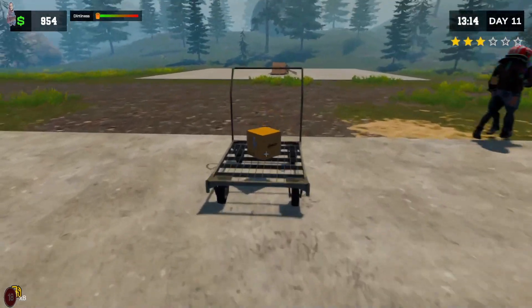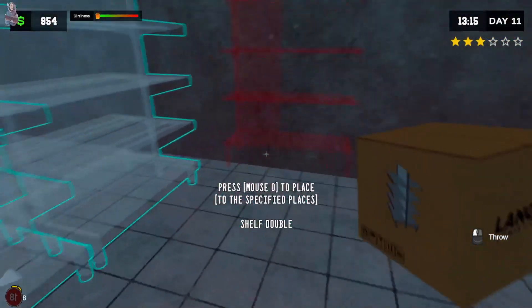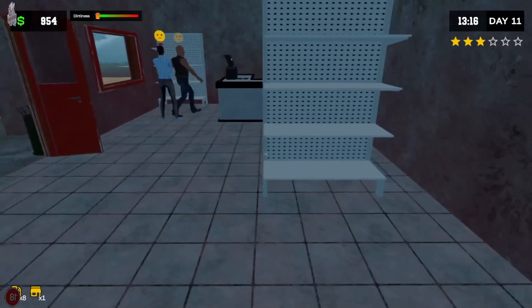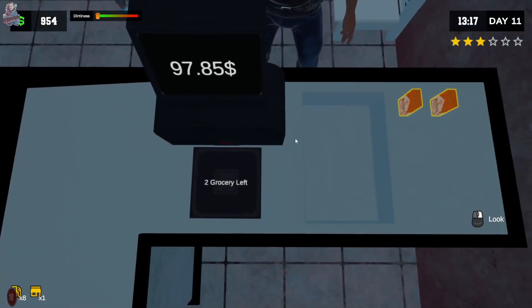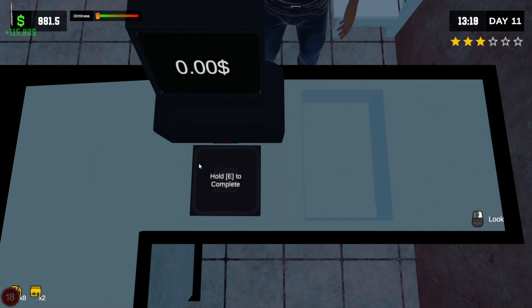Order. Order a hundred items. Yes, we have ordered a hundred items. So there we go — there's one shelf. Beautiful. A hundred and six. A hundred and fifteen. We are making bank right now.